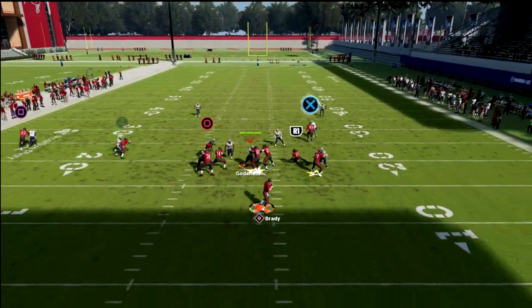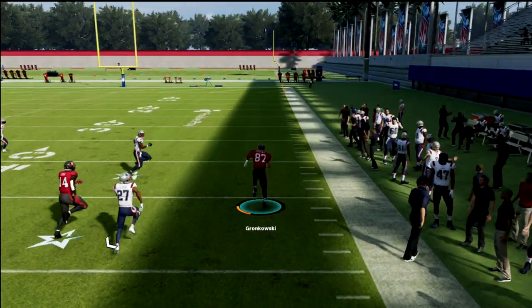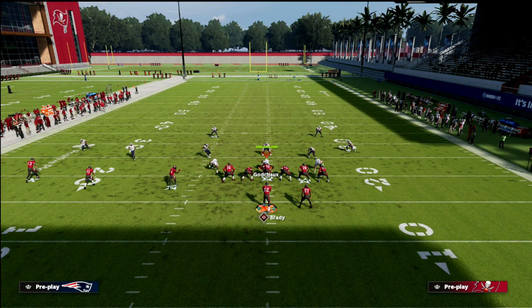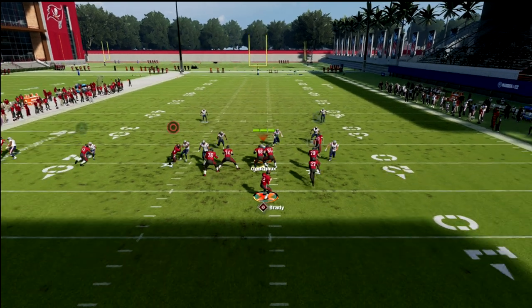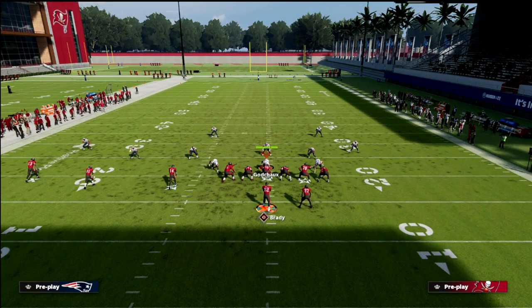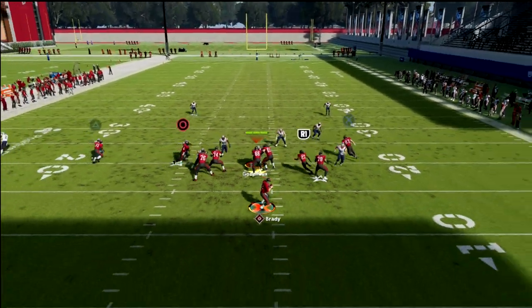The cool part about this tight end route is if it's man coverage, it doesn't matter who it is — he's pretty much always going to get separation and oftentimes going to break it for a pretty big gain. If they're usering that route, the beauty of this play is it's just so simple but at the same time so effective. Now you're going to get this little double drag concept, and against man coverage these running back routes do a really good job at getting separation, especially if you have a backfield mismatch or backfield master. You honestly don't even need that though — I'll throw this running back route two or three times and you're going to notice consistent separation every single time.